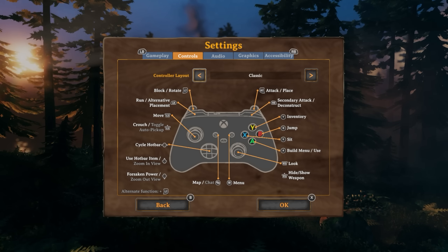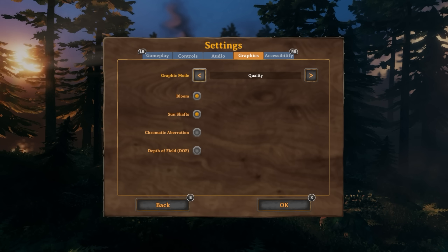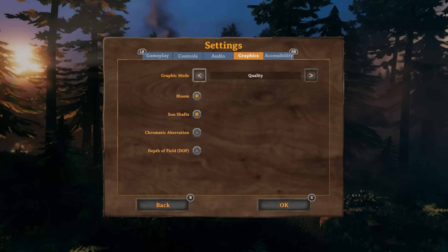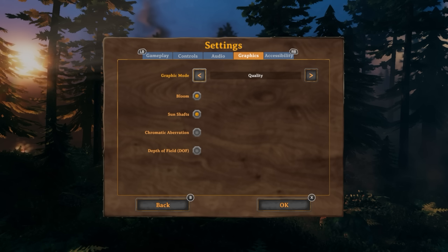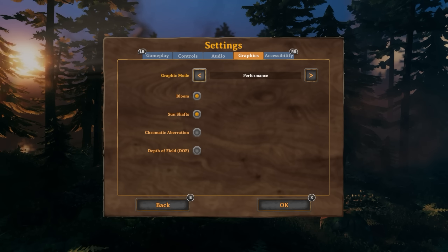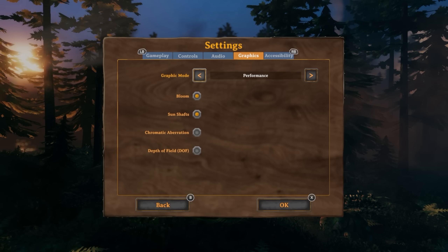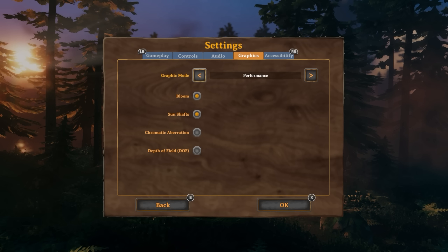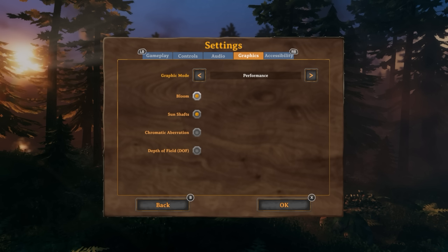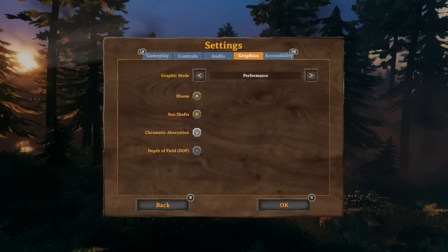The other thing I'd say is go to your graphic settings. You have a choice between Performance and Quality mode. Quality mode ups the lighting a little bit, but this game is not a graphic powerhouse — you're not getting extreme detail. Most of this affects your resolution and lighting effects. I always prefer Performance because you get a locked 60 frames a second. That can change if you have a massive base, but otherwise frame rate is really steady. You can also tweak sun shafts, depth of field, and chromatic aberration to your preference.